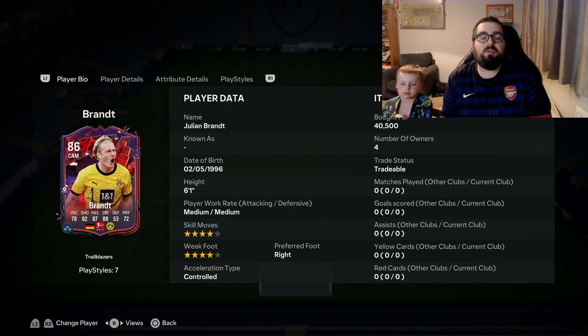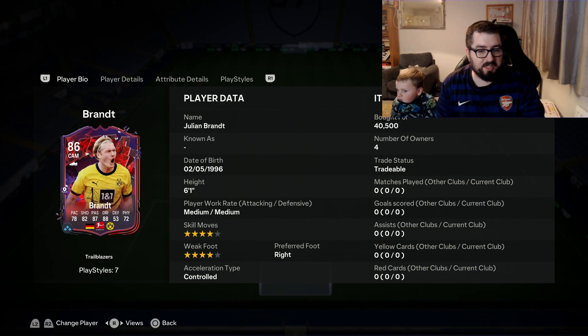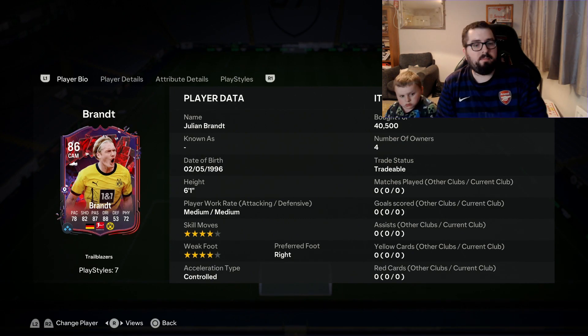Welcome back to my channel where I'll be reviewing this Trailblazers Julian Brandt card. He's had a nice little upgrade over his gold card but let's take a closer look at the card itself. He's still got the same work rate, skill moves and weak foot as his base card, but as a CAM card, 4-star 4-star is very good to have.